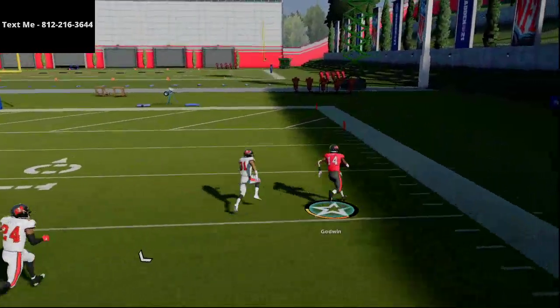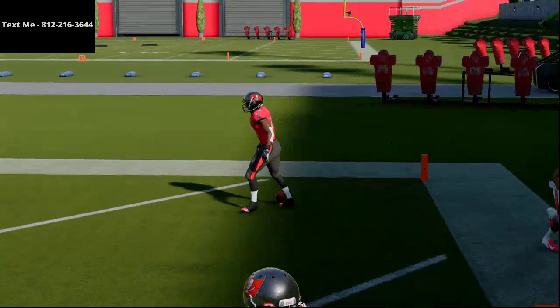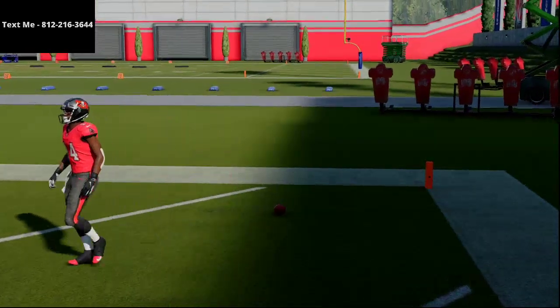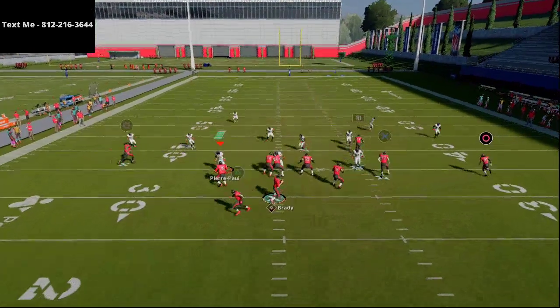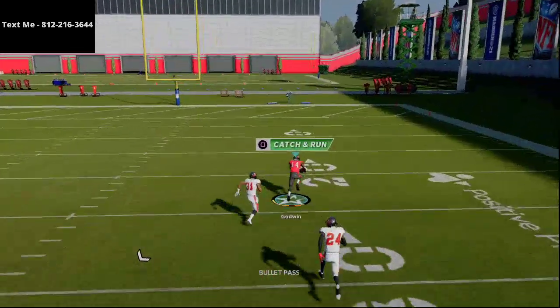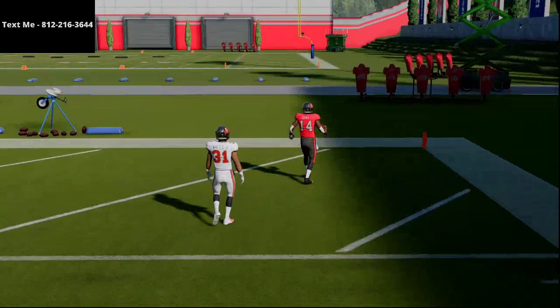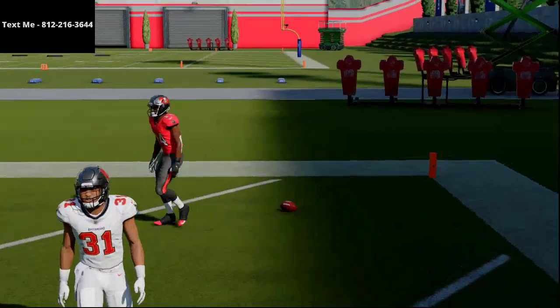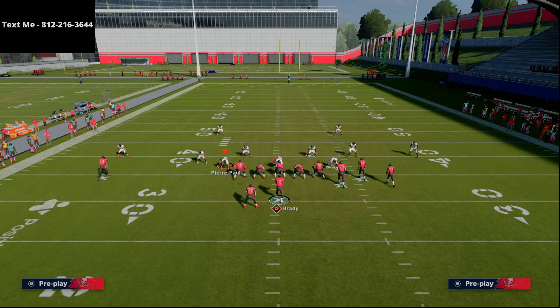I'd highly recommend using a quarterback that has Pass Lead Elite or Gunslinger, because it significantly helps passing speed and getting the ball there on time. Once that outside third corner goes, you can easily torch that safety.